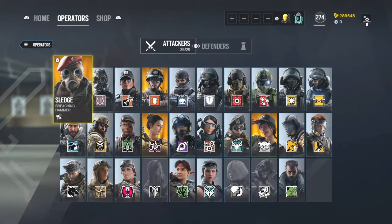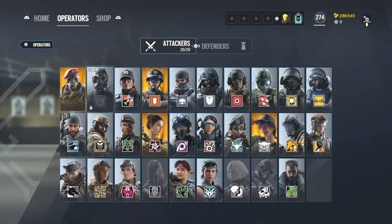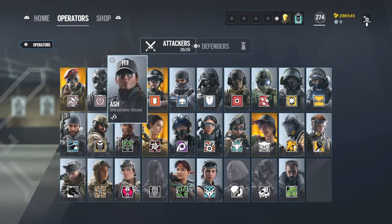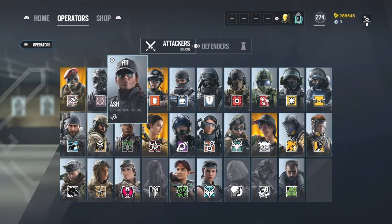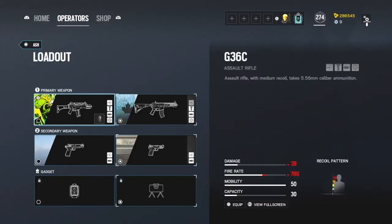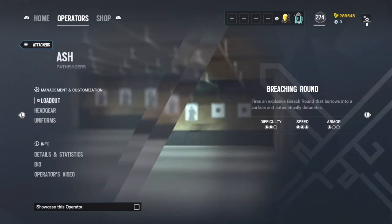So with that, let's get it started. The first operator I'm going to start off with is Ash. Ash is a great, great player that you can use if you're just starting to get into the game, easing into it. She's a great player — she doesn't require any type of skill to play. You don't need to know too much. She has a great gadget, a breaching round that she can use — it's like a grenade launcher that explodes through soft walls. And she has two really good guns. This R4 Seeper here is one of the best guns in the game. She's overall just a great operator.